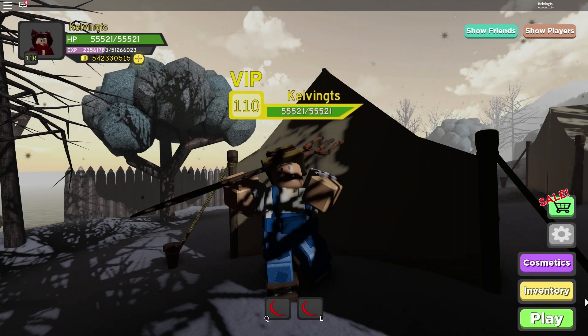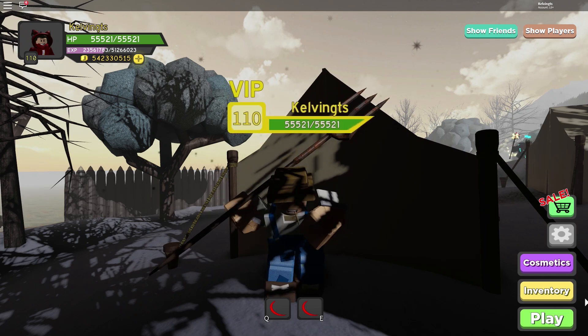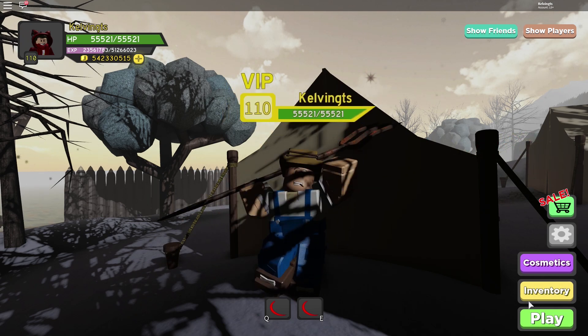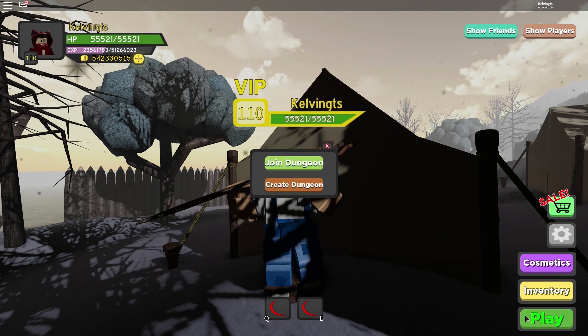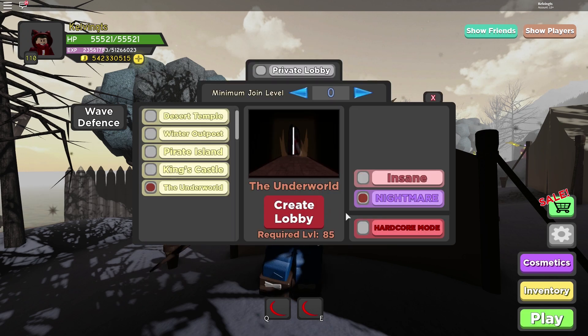Tip number ten: make sure you bring ample HP when doing dungeons, and don't rush yourself. If you need to do a nightmare dungeon, you do not have to jump straight into hardcore mode. In hardcore, if you oof once you lose the entire dungeon. But if you skip hardcore, you can attempt it as many times as you want, beat the dungeon, and get your reward. Don't rush to do hardcore — finishing the dungeon is what's important.